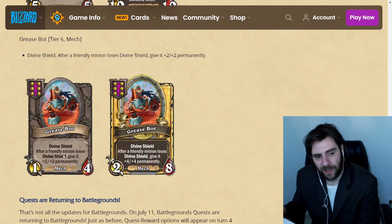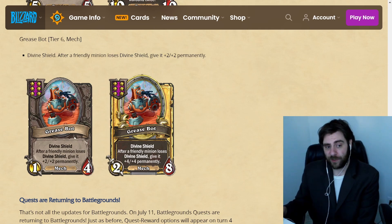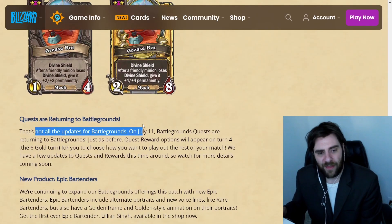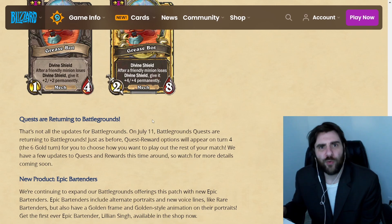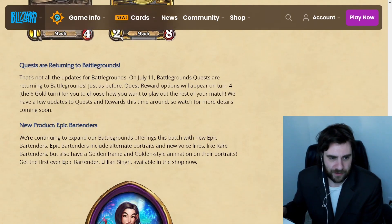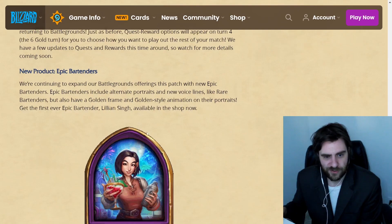Murazond is now getting changed — instead of getting a plain copy of two different things, you get two copies of the same thing, which is going to make it a little bit easier to build around. Because now with Brand, this gets crazy — it immediately gives you a golden character, so that seems pretty cool. And then Greasebot — another card that says after a friendly minion loses Divine Shield, give that character plus two plus two permanently. So this is a different way to scale the 3/2 with Divine Shield. And then quests are coming back in about two weeks.